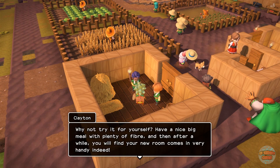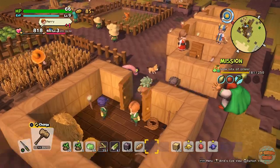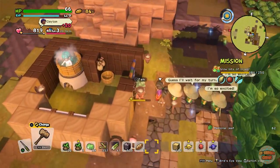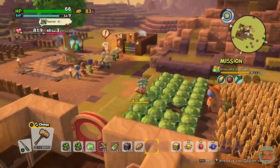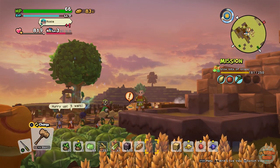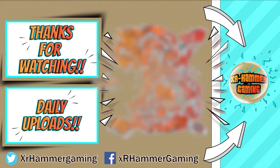A nice big meal with plenty of fiber — that's what you need. We got quite a lot done today — really well today in the game. It's just grass fibers — that's a harsh farm right there. Apparently I need a bigger bath house because they're just going to be queuing up before long.